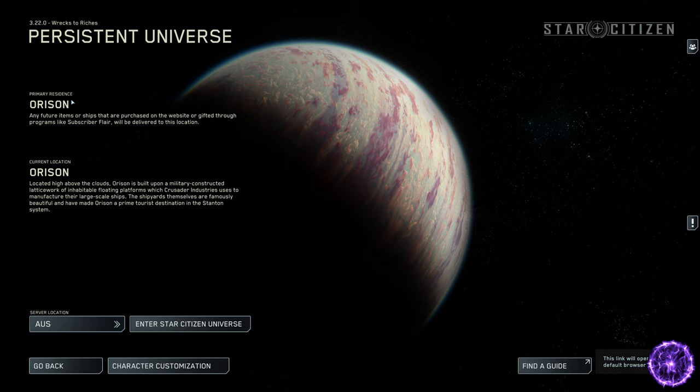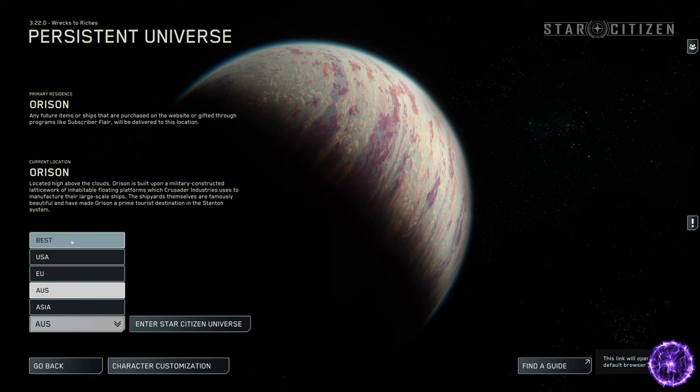I personally prefer to start in Crusader at Orison. The main reason is there are a lot of various quests specifically around the Crusader planet and its moons — you've got mining, salvage, a lot of salvage, mercenary and bounties, plus the latest ones: Raids on Orison and Siege of Orison. The other good thing about Orison is directly above the capital you have Seraphim Station, which is a very convenient place I always gravitate towards as my main area in the game.